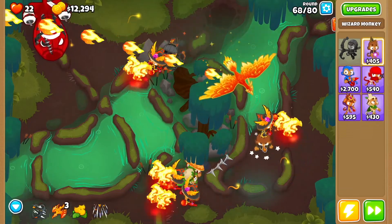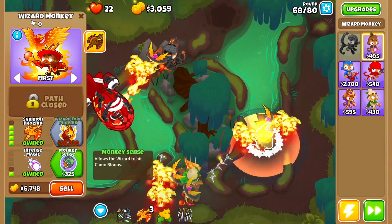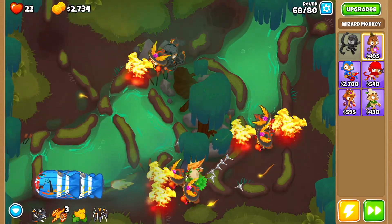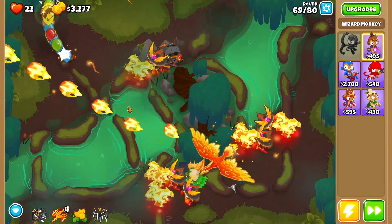Then get yourself another wizard monkey right here. You're going to go fireball, wall of fire, dragon's breath, summon phoenix, intense magic, and monkey sense. Now you want to use summon phoenix once at the end of round 68 leading into round 69.